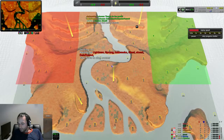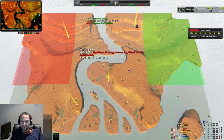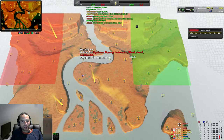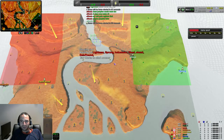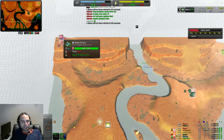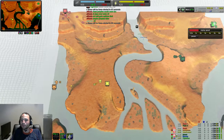Welcome back to some more Zero-K action. It's going to be a free versus free team game on the Isis Delta map. It's going to be a little bit different to the previous game that I casted. The left team is going to be Scuzzy with Spiders, Amphibs for Hokomoko, and Dainfrund with the Cloakiebots.